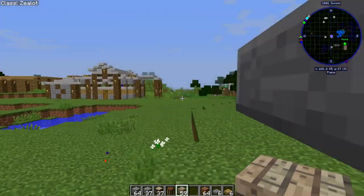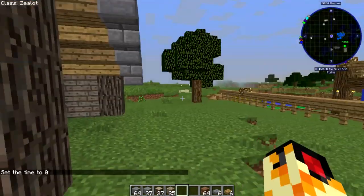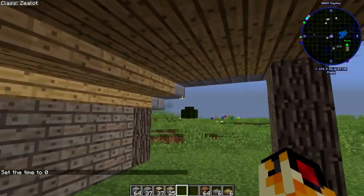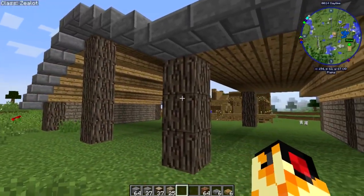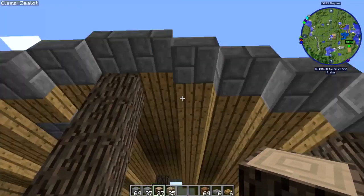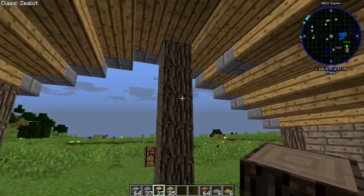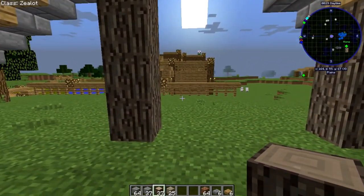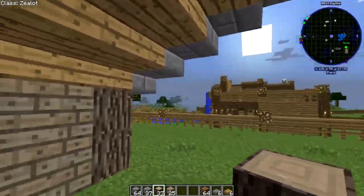I believe I have some fences — if not I'll make some — and I'm going to cover all this right here. What kind of wood should we use? We have the fir wood right here, which might be interesting to actually put around here. This kind of wood makes it feel so dead. Let's see how it looks from the outside. It looks alright.